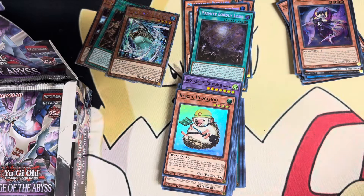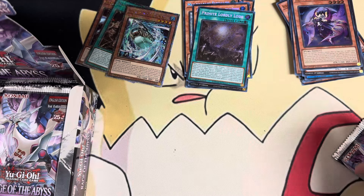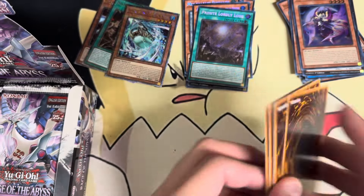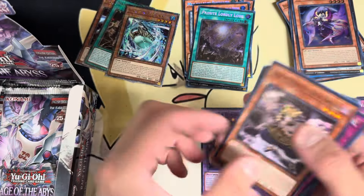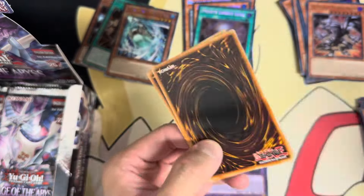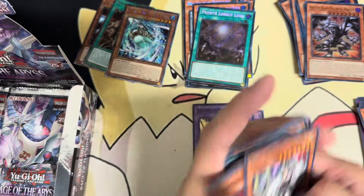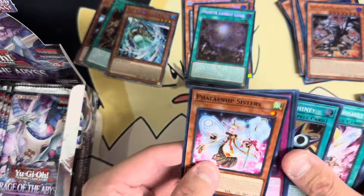I think if they go back to Starlights, they should up the amount — instead of five a case it should be like at least ten, and make it one to two a case. My other problem with QCRs is that it's technically three to four per case, leaning heavily toward three. If they increase distribution, they should make it an even number — like three or four for QCRs. For Starlights, if they bring those back, maybe 10 to 15 Starlights total, one to two per case — that feels more fair.